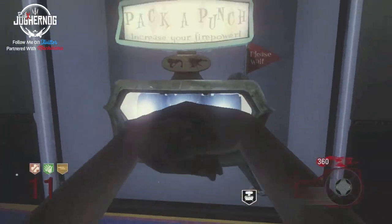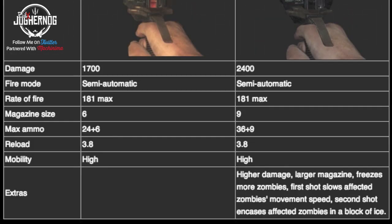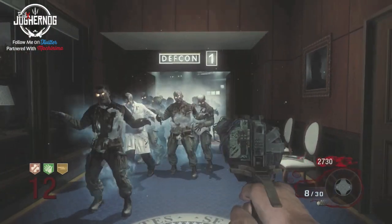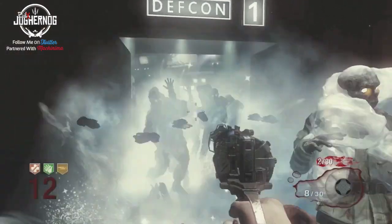You guys can see me doing it right here — I'm putting my Winters Howl into the pack-a-punch machine. Here are the damage statistics. The outcome coming out of the pack-a-punch machine is the Winters Fury. Look how powerful this thing is — I'm around round 12, still a lower round.